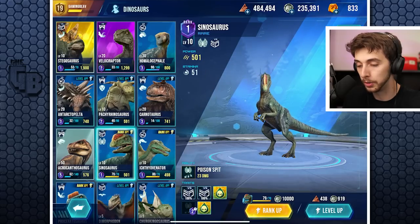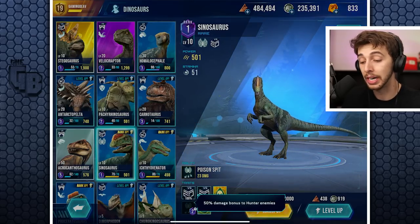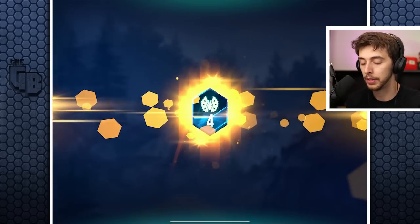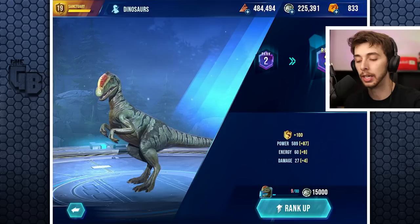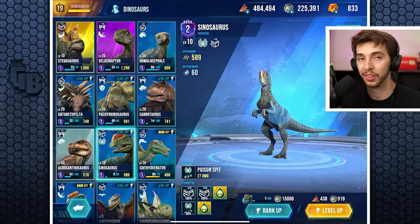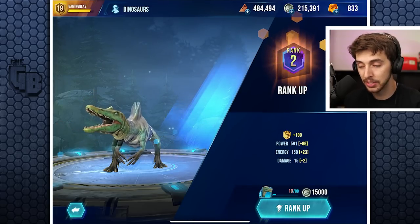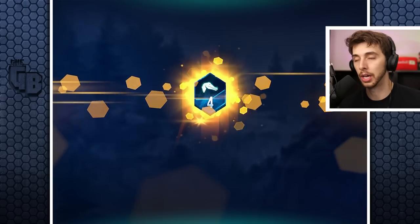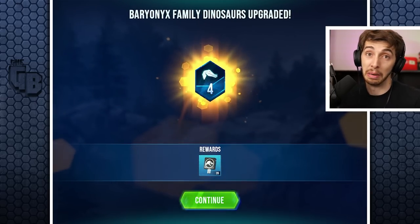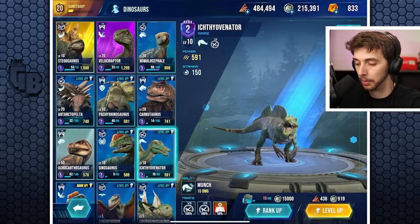Oh look at that - immune to poison! And it applies poison on hit for three seconds at rank two, with 15 damage bonus to hunter enemies - so we're getting it to rank two. I think it's really only gold dinosaurs where you see benefits after rank three. There's nothing extra for anything else, though it would be nice if common dinosaurs had some bonus too.